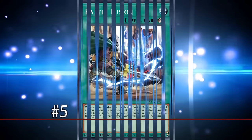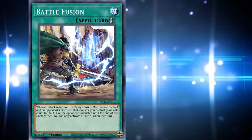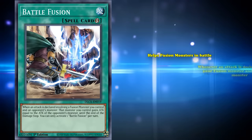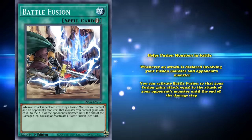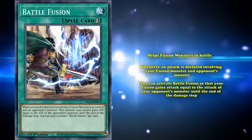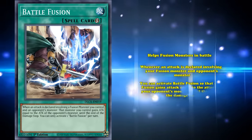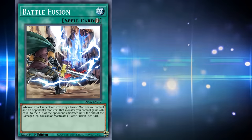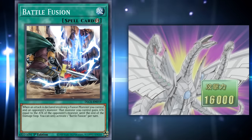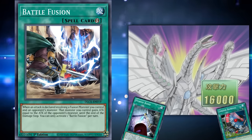Battling to number 5 is Battle Fusion, a fusion spell that doesn't actually fusion summon at all. Instead it helps fusion monsters in battle — whenever an attack is declared involving your fusion monster and an opponent's monster, you can activate Battle Fusion so that your fusion monster gains attack equal to the attack of your opponent's monster until the end of the damage step. It was pretty rare for Zane to ever need Battle Fusion because of the already absurd attack of his fusion boss monsters, often boosted even further by Powerbond and Limiter Removal.